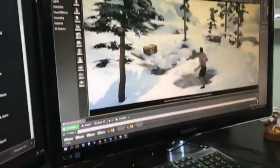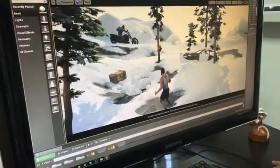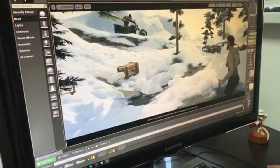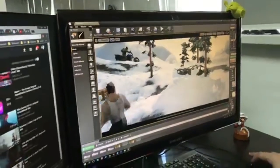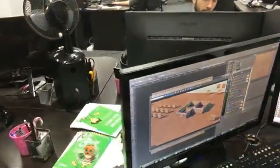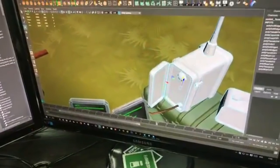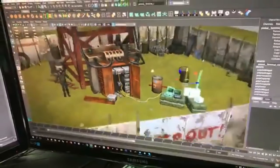Next up we've got someone on the dev team working on the 3D environment for one of these snow locations. This environment is not flat — it's a wild terrain, so it's going to be very awesome seeing these new elevations. You guys can see there's a chopper there in the background, there's lots of elevations, and it's definitely going to look like a very cool location once it is complete.